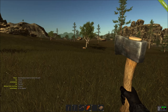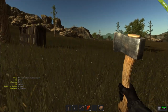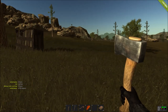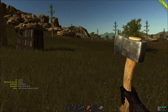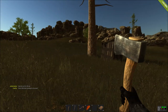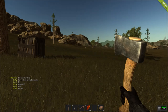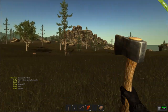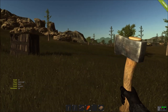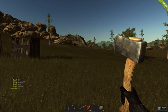Rust is one of those games where it's very hard to determine whether somebody is going to be a friend or foe. It's up to you whether you want to try to befriend somebody or just go for the kill. There have been many occasions where you think someone's friendly — they might be naked asking for food — and they whip out an MP5 and blast you. But a lot of times they really are just a new player looking for a fresh start, and it's up to you whether to kill them or take them under your wing.